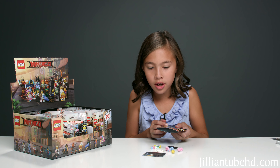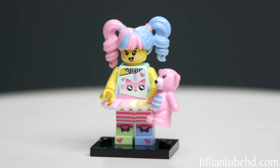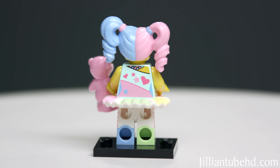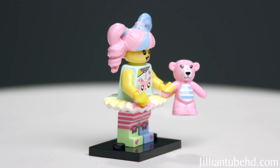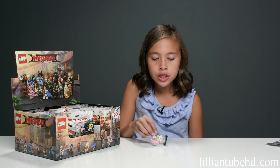I got the one I wanted — I got the N-Pop Girl! She has cute blue and pink hair with blue and pink bands, a cute little tutu with a Unikitty shirt, and colorful pants. She comes with a teddy bear. I think she's evil though, because in the video game she's plotting with the bad guys and laughing with them.